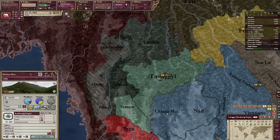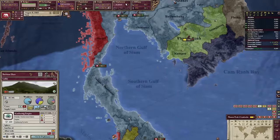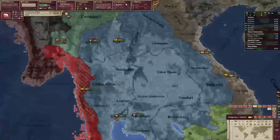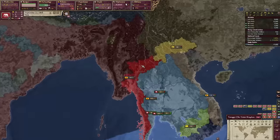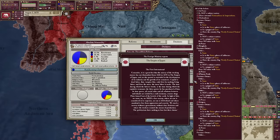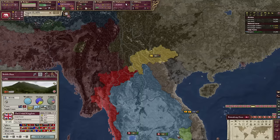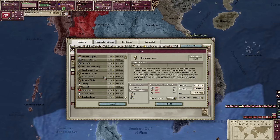So we're gonna have to wait to do this war until the war goals settle after the British are done. Vietnam is also at war with Britain, but they're probably too strong for us yet. Britain annexed Burma and now we can't take that territory. So our ultimate goal here will be to unite Indochina, but for that we will need to own Saigon and some other states, which will not be easy to do. We'll get some factories now.